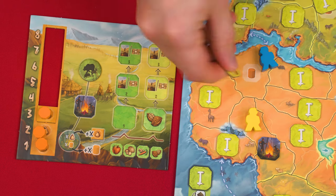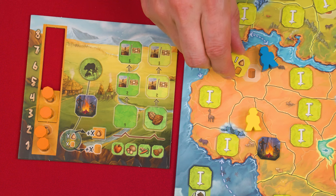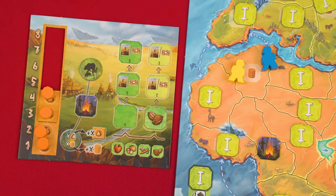A tile showing these symbols is known as a secret stash. This gives you one bag and one food as its discovery effect, and then you remove that tile from the board — so this has no ongoing action effect, only a discovery one. Scouts who then move into this space later will instead gain one food.